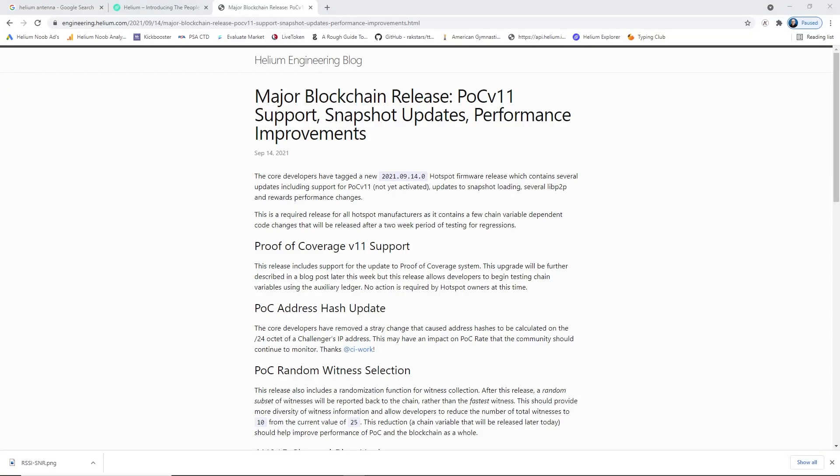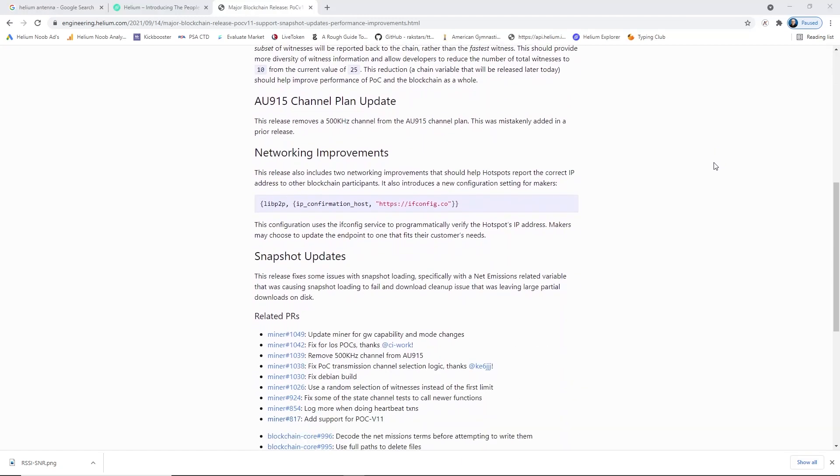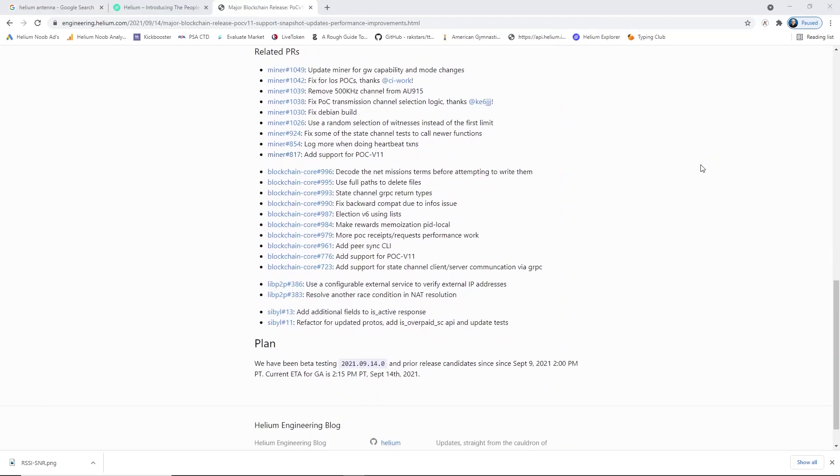POC 11 was added with the most recent firmware update 2021.9.14.0. As of filming this video, they're saying it's not turned on yet, but it will be turned on soon. Let's talk about the three major changes that are going to happen with POC 11 and how they're going to affect you.